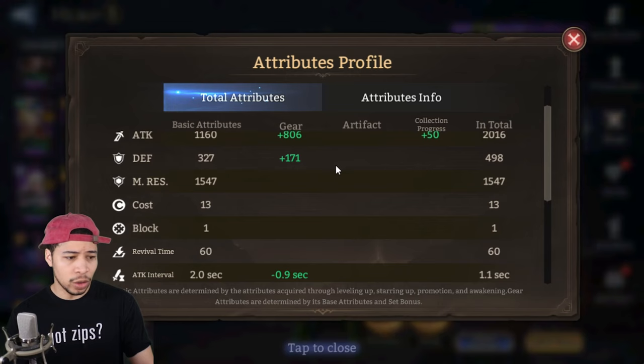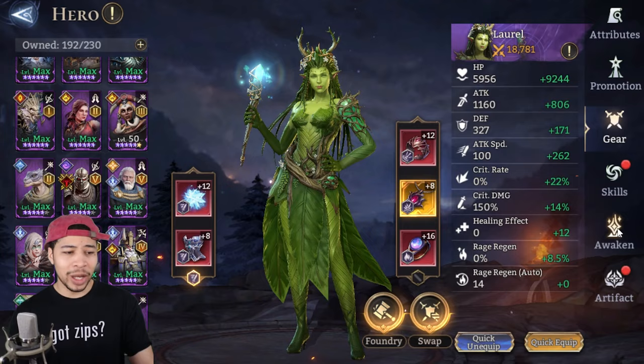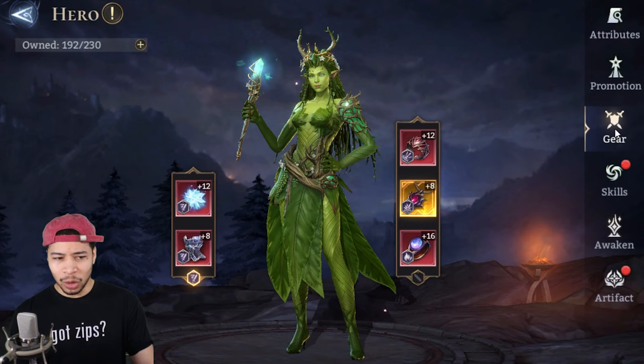She has a fairly low cost as well. She only costs 13 and her revival time is 60. You can bring in a Vulka to drop that down a bit. At awakening 3 she gets a minus one to costs, so down to 12 costs.